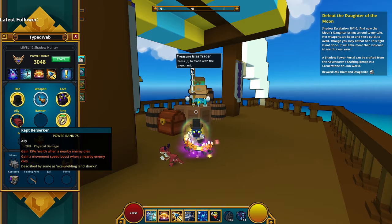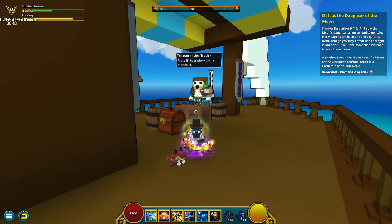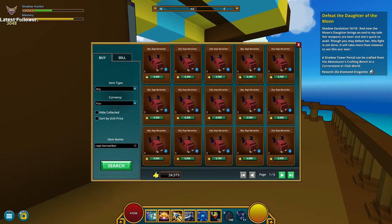One way you can get the Wrapped Berserker is from the player marketplace. It's 6,000 flux — it might change depending on when you're watching this video, but right now it's 6,000 flux.